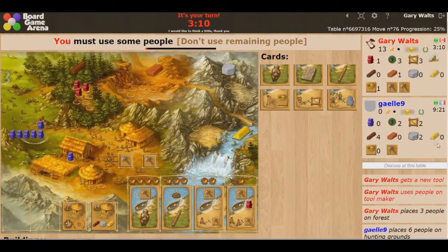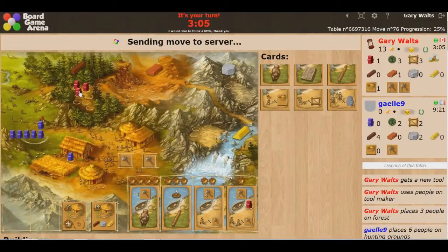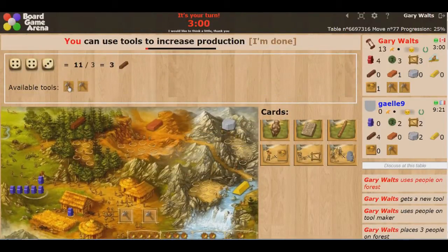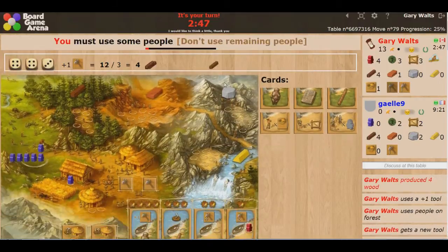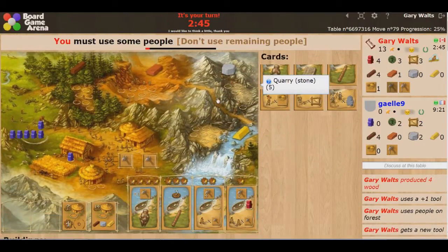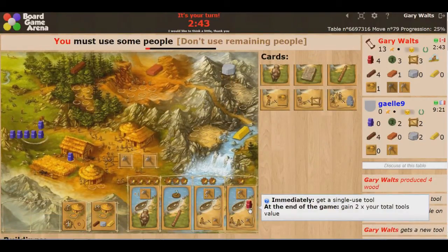So now I have 2 level 1 tools I can use. Let's use them to get some lumber. I rolled 11, then 12 — so I used one tool. I could use the other but it's not going to change the result. There are still 4 pieces of wood for 3 guys, so that's not a problem.